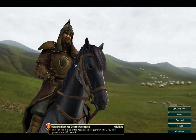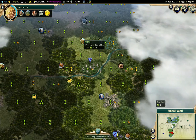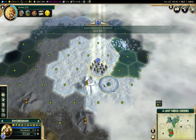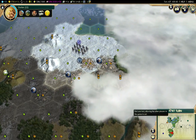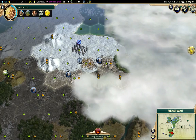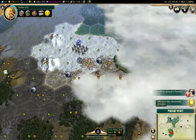I found Genghis Khan. So Mongolia is clearly around somewhere. We'll do the embassy with Genghis - why not?